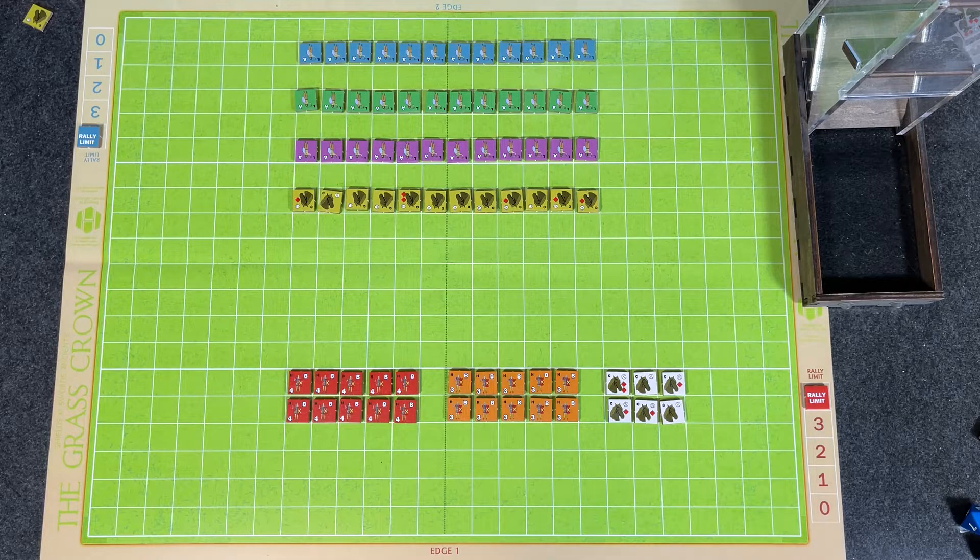The Grass Crown fittingly focuses on 10 battles of the Roman Republic. It starts with the Battle of Heraclea in 280 BC and ends with the Battle of Munda in 45 BC. Over the course of those 10 battles, you'll see the evolution of the Roman army — from its beginnings as a citizen-soldier farmer army fighting as maniples, the three lines grouped by experience and equipment, until it became the professional legionaries after the Marian Reforms.